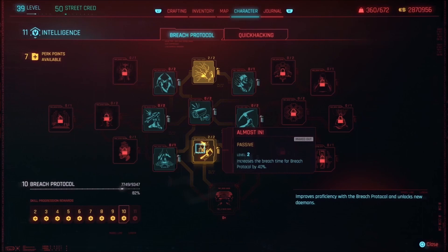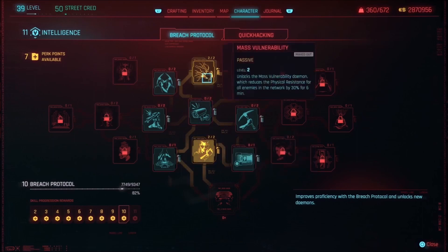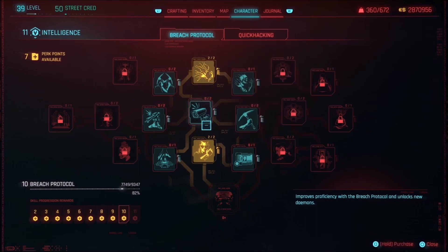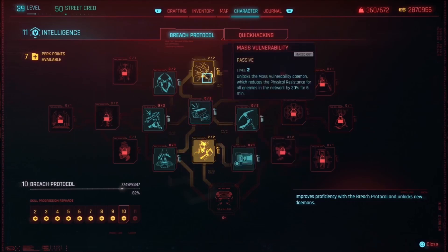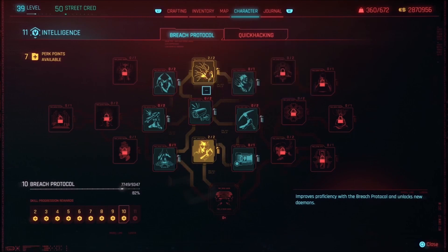Sometimes you'll find vending machines that you can jack into. Sometimes it'll be little wall units that you can jack into. Sometimes it's a computer that you jack into. You just tap the button — you don't hold it down. That button is typically square on PS5 and PS4, and X on Xbox.